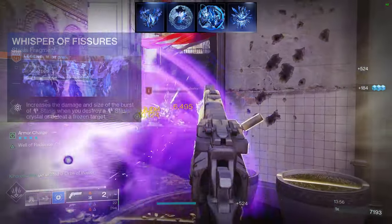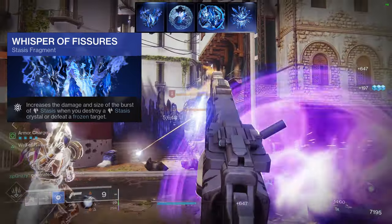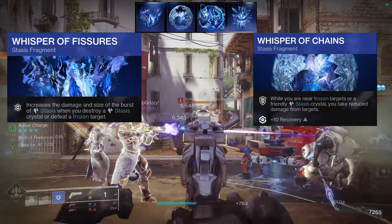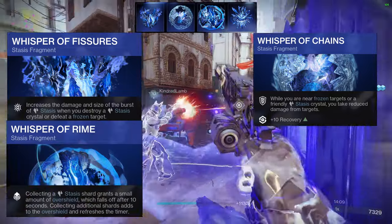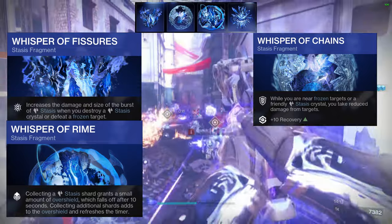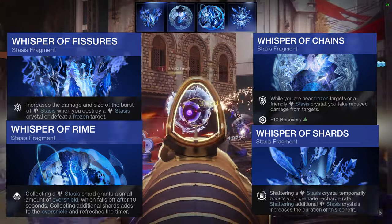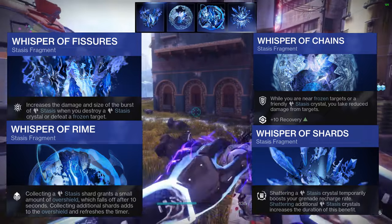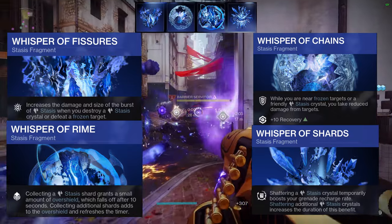Now for fragments: Whisper of Fissures basically buffs our crystals. Whisper of Chains — being near a crystal will give us damage resistance. Whisper of Rime — collecting stasis shards that we get from Tectonic Harvest gives us an overshield, allowing us to be even tankier. And Whisper of Shards — destroying a stasis crystal boosts our grenade recharge rate. So we're going to be making a ton of crystals; breaking them will give us shards which give us melee and boost our grenade recharge.